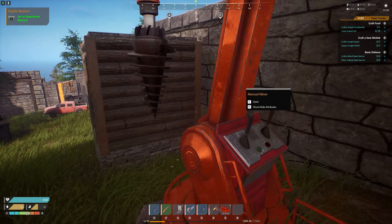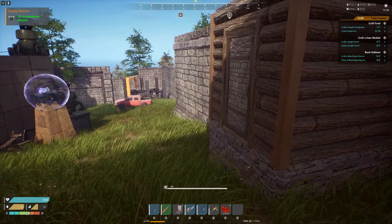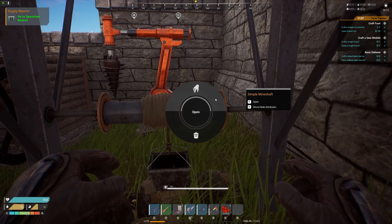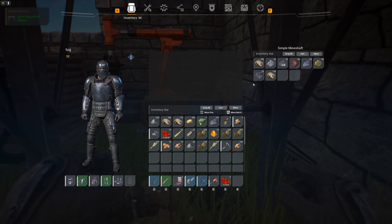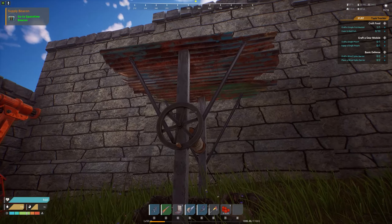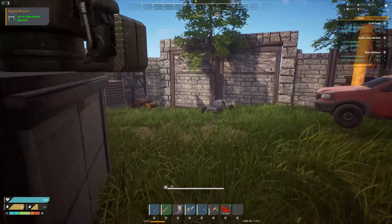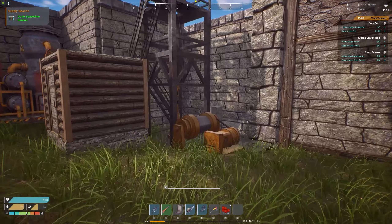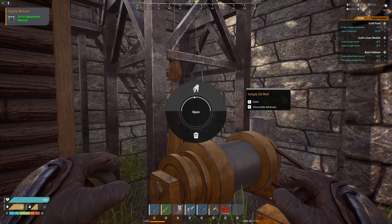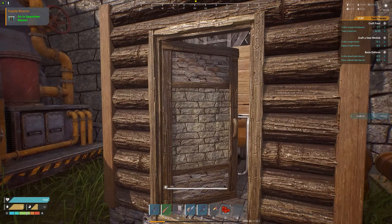Next, you want to get a simple mine shaft up as fast as possible and connect it to a generator. This automatically mines materials for you — as you can see it has mined all of these materials. That means I don't really have to do much mining unless I need a lot of materials. Similarly, get an oil well hooked up to a generator and it gives you oil, bricks, and sand.